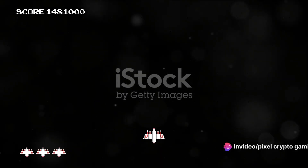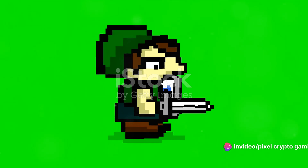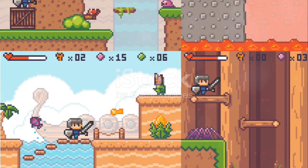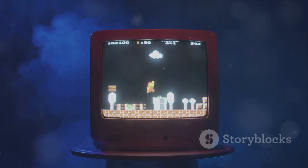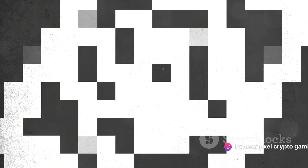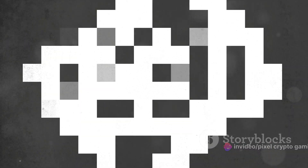Next, we have classic pixel art games. These are the games that transport us back to the golden age of gaming. They're two-dimensional games that focus on simple mechanics and storytelling. Games like Super Mario Brothers or The Legend of Zelda fall into this category. The beauty of these games lies in their simplicity — easy-to-understand gameplay with an emphasis on challenge and mastery.